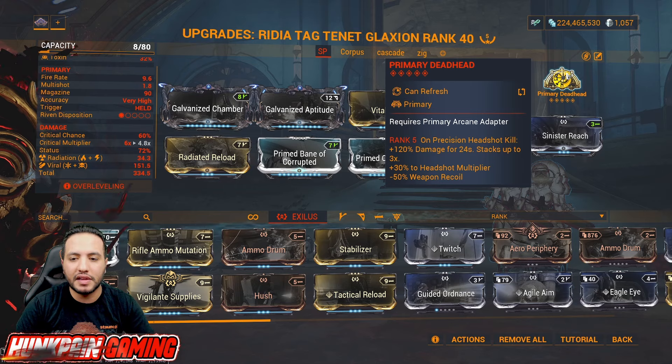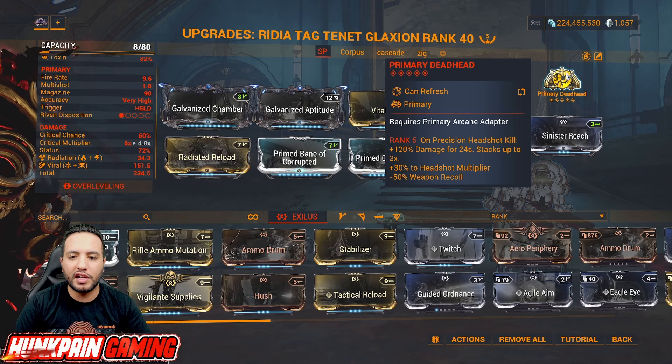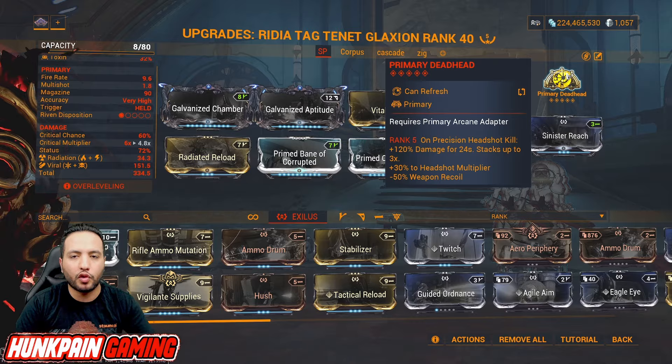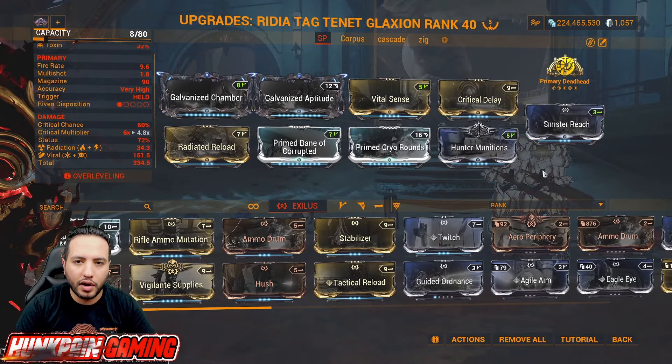Primary Deadhead, on the other hand, gives you a 30% headshot multiplier. Also, on a precision headshot kill, you get 120% damage for 24 seconds. You need to focus on that 24-second window.